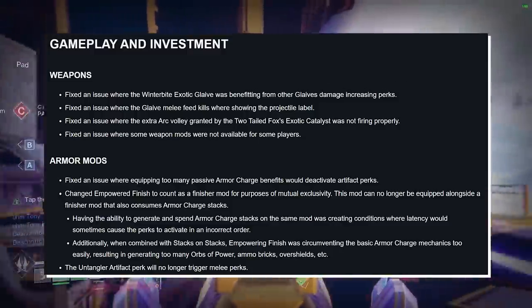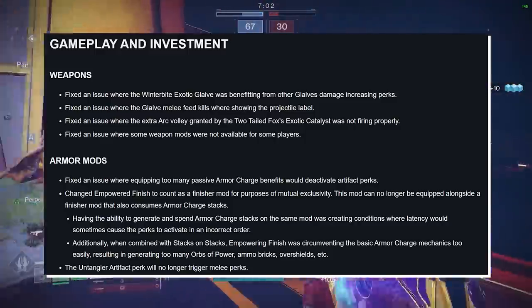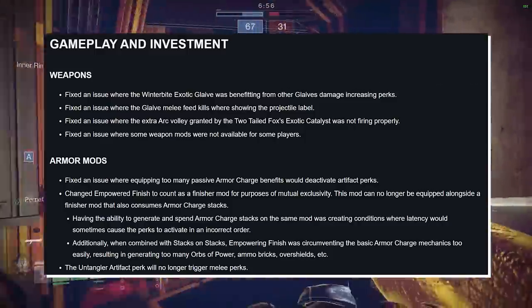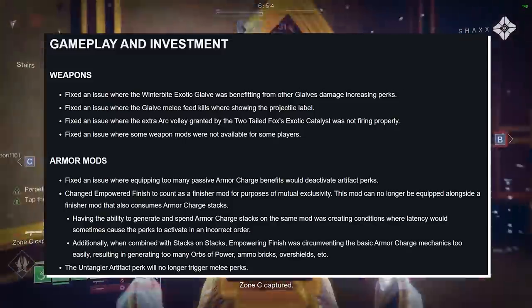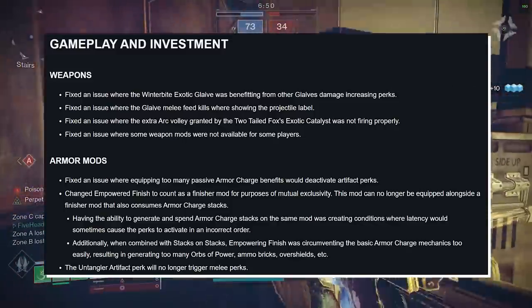Fix an issue where the Glaive melee feed kills were showing the projectile on label. Fix an issue where the extra arc volley granted by Two-Tailed Fox's Exotic Catalyst was not firing properly. Fix an issue where some weapon mods were not available for some players.